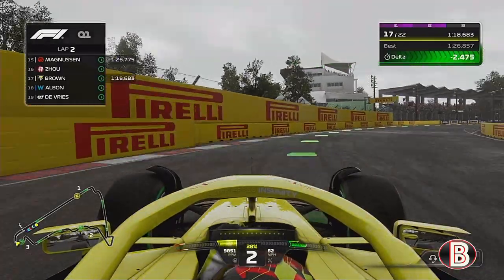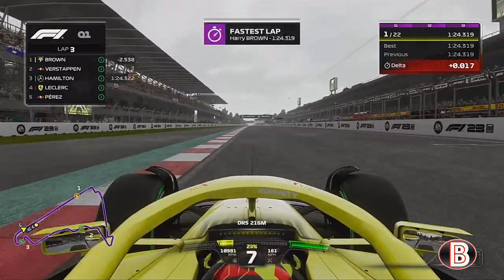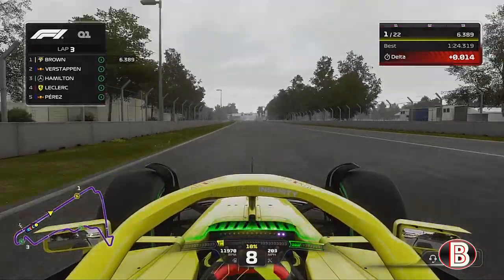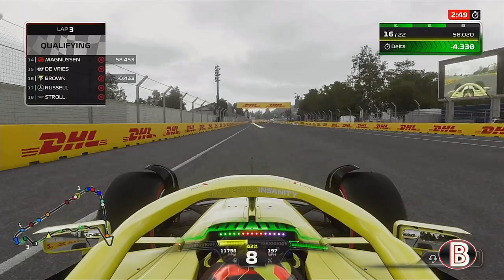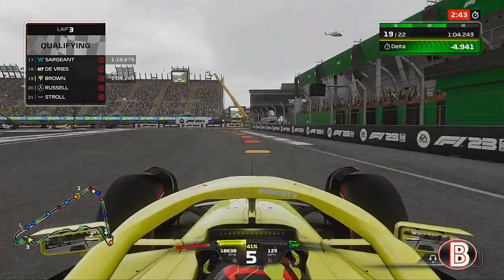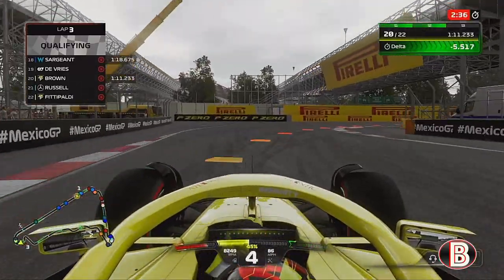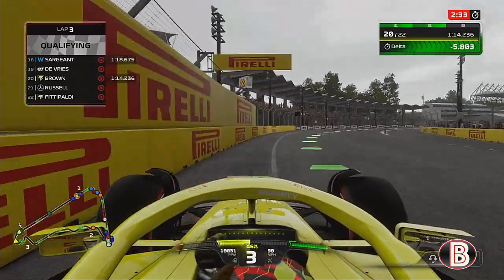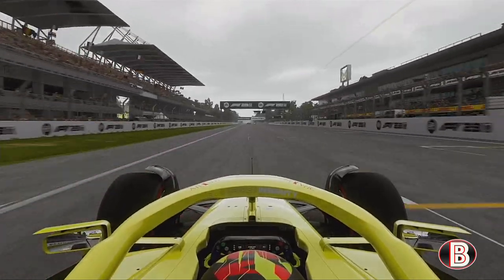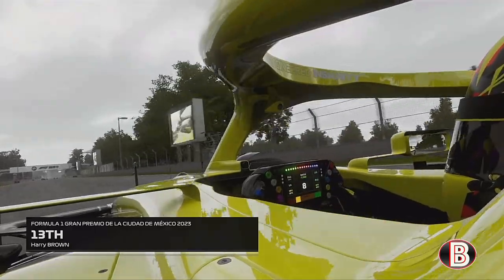By the end of the lap we're purple in sector 1, purple in sector 2. We try and get the power down coming out of the final corner, but the track has dried as we get to the end of qualifying. We're 4-5 seconds up on the intermediate time, but get a big snap of oversteer getting out of the final corner, crossing the line at P22. That ends up putting us P13 for Mexico — let's go!